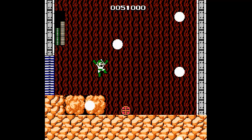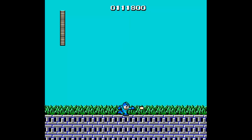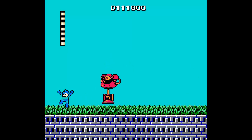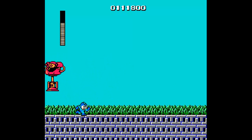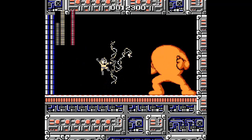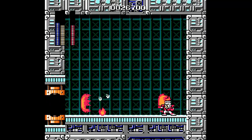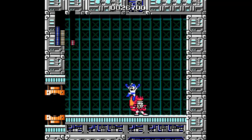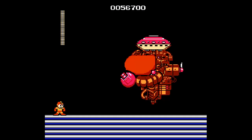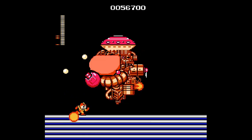Once you finally defeat all six robot masters, it's time to head into Wily's Fortress. This set of four stages will test your skills like none of the six stages before. At the end of each of these grueling areas was a sub-boss, each more difficult than the last — except for maybe the bubble machine in the third stage. Along the way you'd have to face each robot master a second time, ending in the climactic battle with Wily himself. This style of gameplay is still being used in Mega Man games to this day, and is one of the best, most classic formulas out there. Grade A.